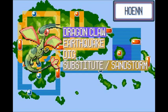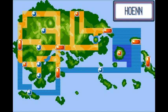Earthquake is another go-to move, hitting hard against Rock, Poison, Steel, Fire, and Electric types. Dig is backup in case Earthquake runs out of PP — Flygon can utilize Dig nicely since Levitate makes it immune to Ground moves. For its support move, it'll have Substitute in Emerald and Sandstorm in Ruby and Sapphire, helping Flygon withstand attacks or chip down stronger opponents.